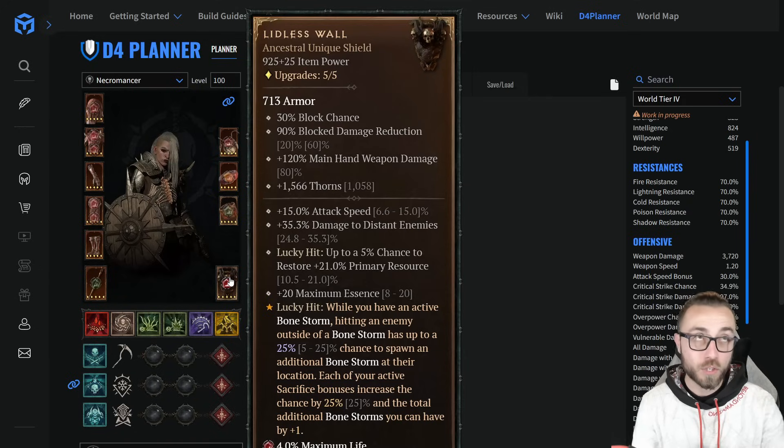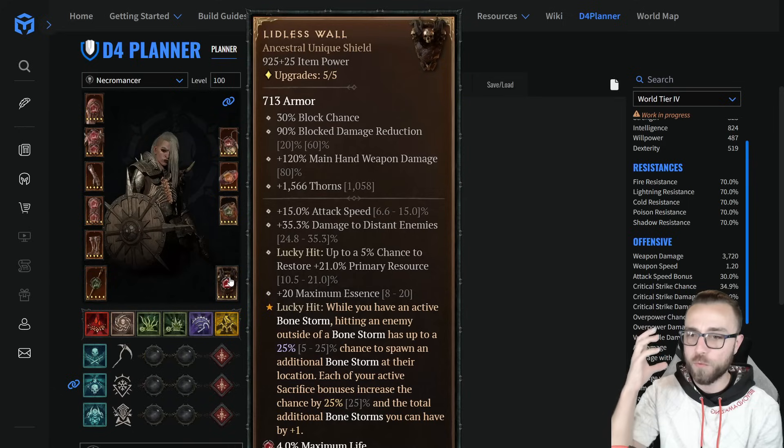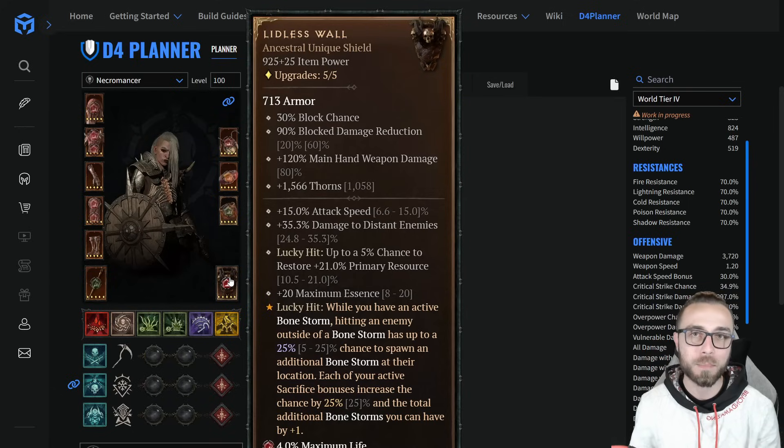We are using Lidless Wall. It turns out that perpetual barrier generation with 15% damage reduction and 20% chance to crit is really powerful. I think you're going to see a lot of people relying on Lidless Wall, at least to start when walking into the Abattoir of Zir, because it just brings so much to the table. There might be a point — at a certain glyph breakpoint — where you swap this out for another damage multiplier to increase clear speed, or a shield with four types of damage reduction.